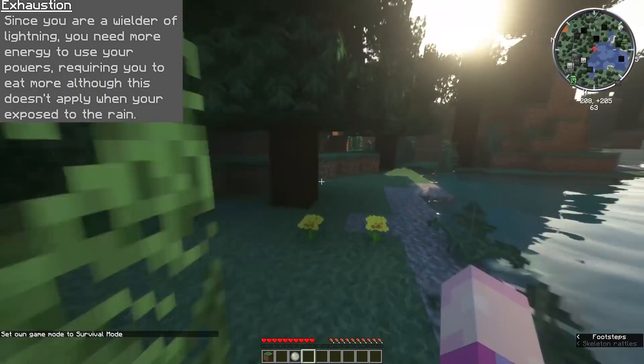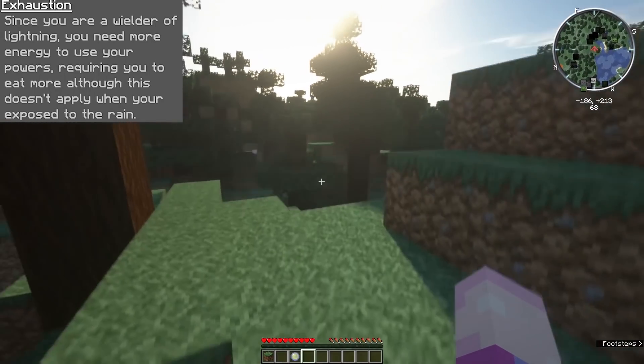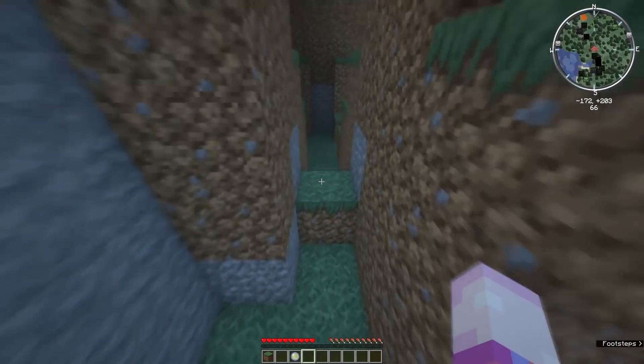Moving on to the first ability, you've got Exhaustion. Since you're a wielder of Lightning, you need to use more energy to use your powers, requiring you to eat more. Although, this doesn't exactly apply when you're exposed to any form of rain. And if you don't want to be more exhausted throughout the day, make sure to keep rain as your best friend.